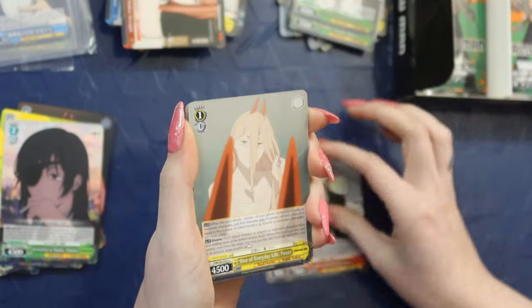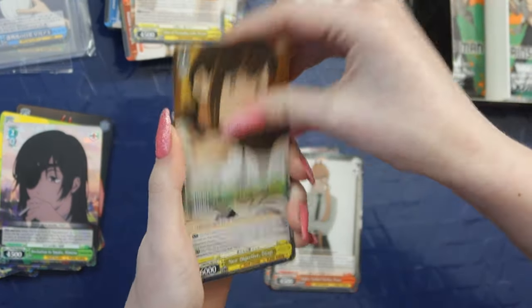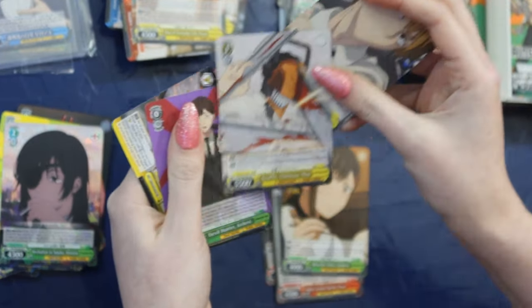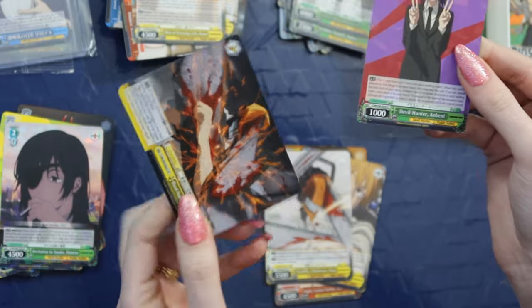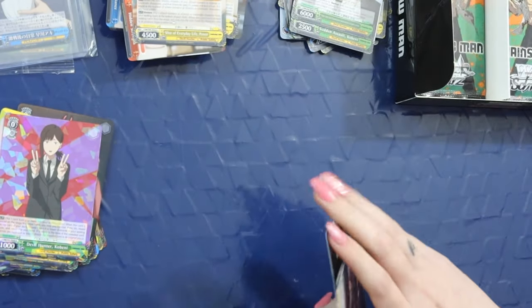Makima. Makima. New Power. Duplicate Power. I think this is a duplicate. New Objective. Denji. Chainsaw Man. Whoa whoa whoa — Kobeni foil! And Chainsaw Man again, I don't know if that one's a duplicate. I can't keep up with these anymore. We have four packs left.